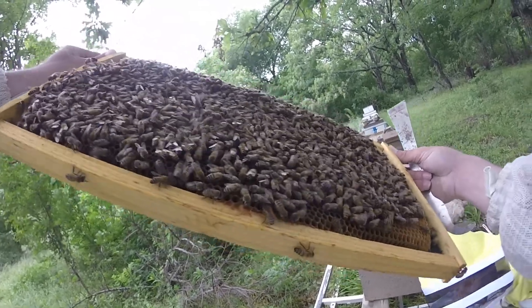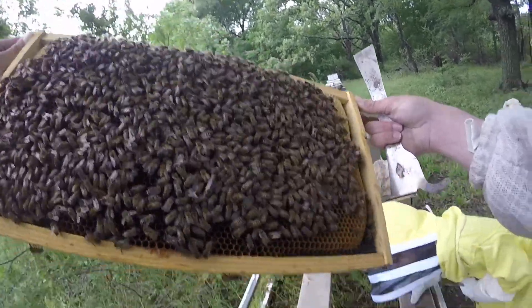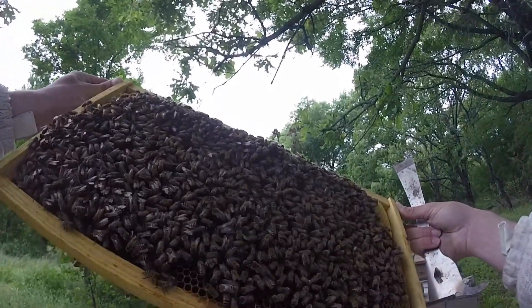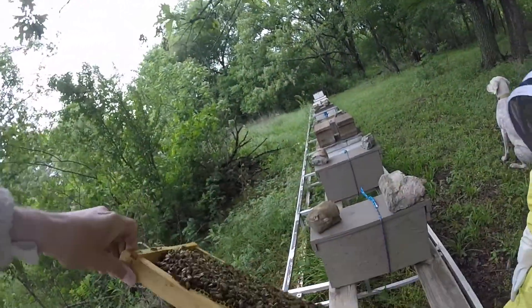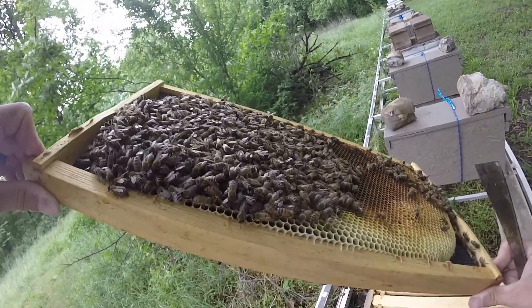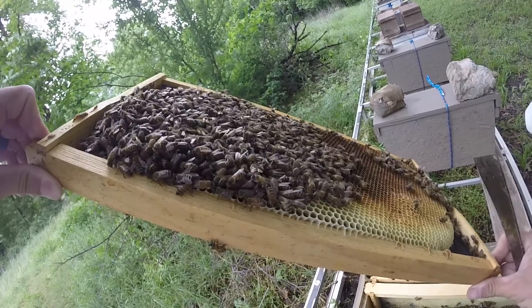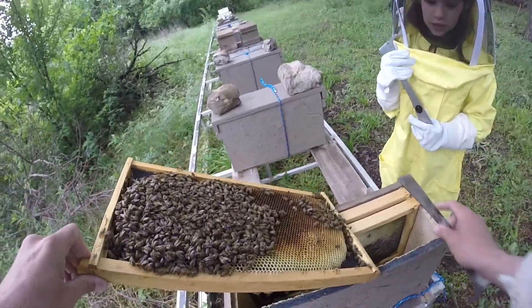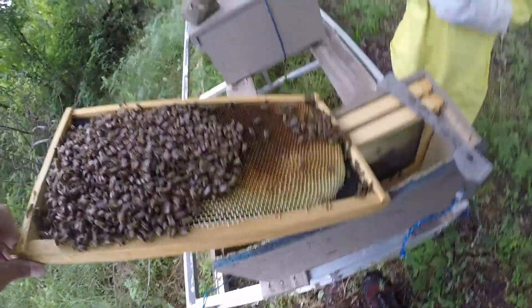Daddy, what's all that black wet stuff in there? That's nectar. That part looks like the early comb. There's a lot of bees over there. Daddy, have you checked the wall of the hive? No, I have not.